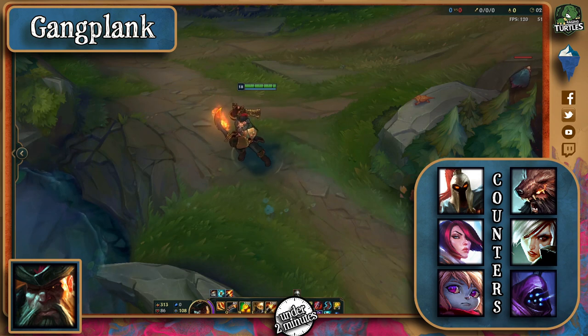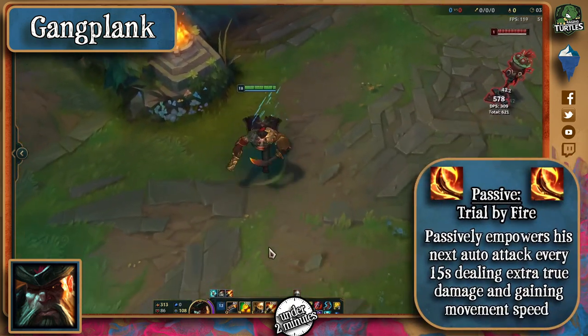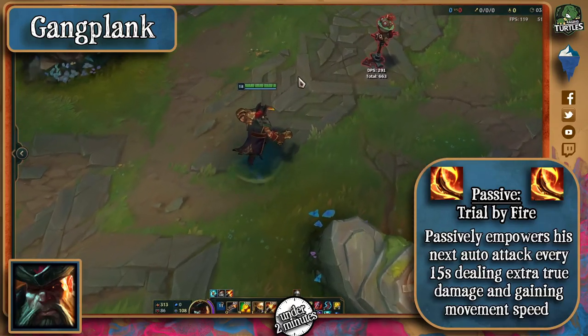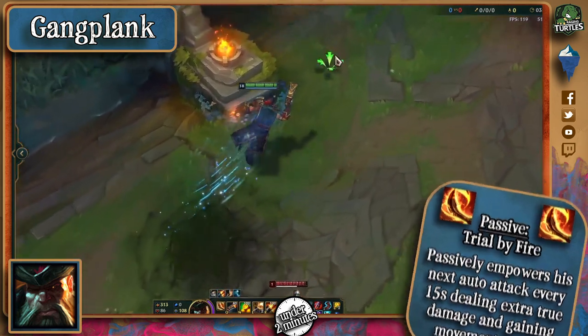Jax has an easy stun as well as a leap to get out of trouble. Gangplank's passive enhances his auto attack every 15 seconds, or whenever he destroys a barrel. It will deal extra true damage and also grant him 30% movement speed. Destroying the barrel by itself already gives him the speed boost.